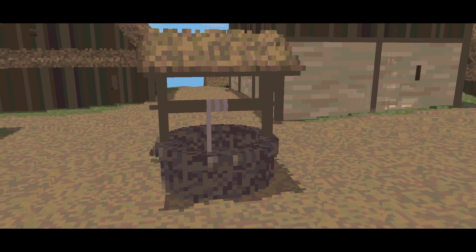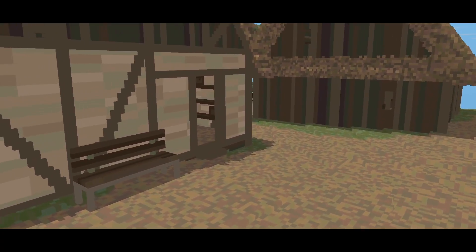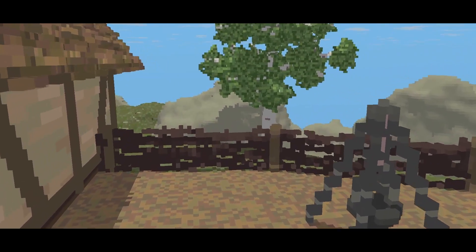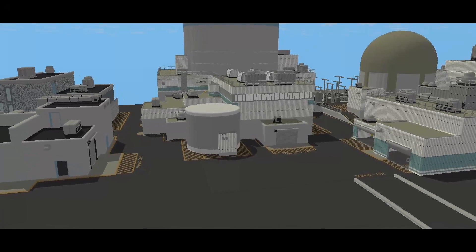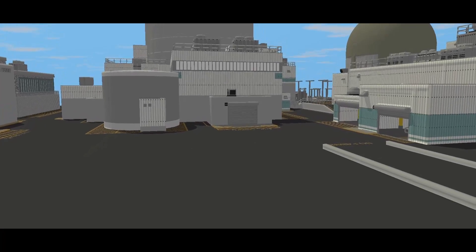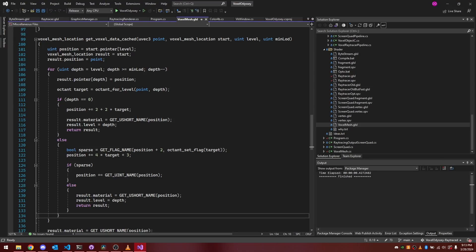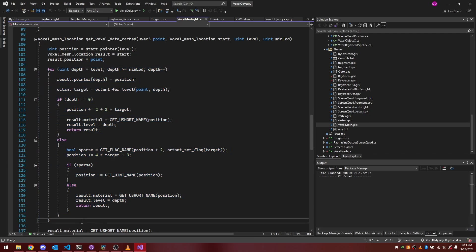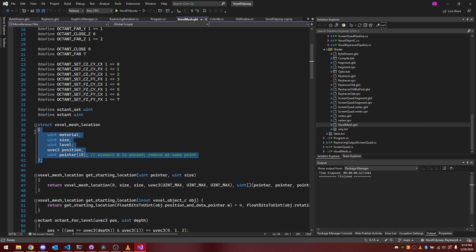But the most profound improvement, and the thing I'm happiest with, is the reduced memory usage. One thing I've learned over the past two years of working with GPUs is that GPU memory is really slow — you want to minimize the number of memory reads as much as possible. My original raymarcher used a voxel octree, and every time the ray took a step forward to check if it had hit an object, that meant doing eight or more memory reads to traverse down the octree. I tried to cache some of the data, but that meant using up a lot of the GPU's registers, and that wasn't good either.